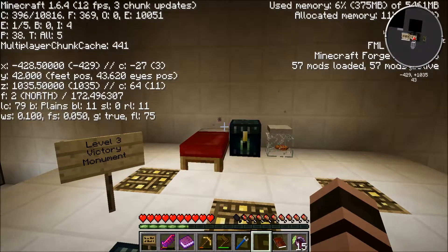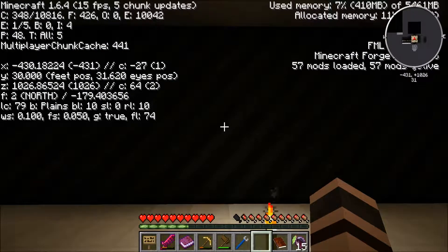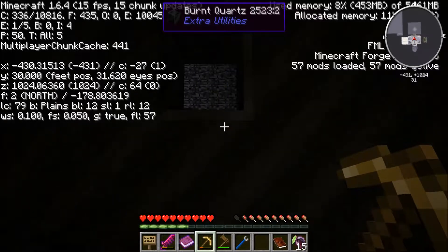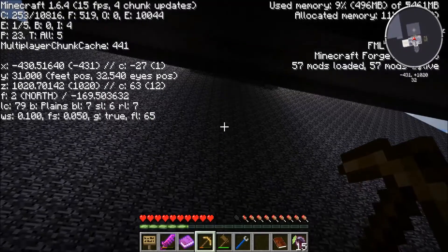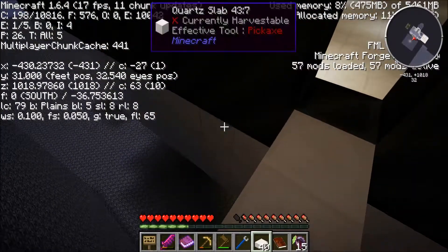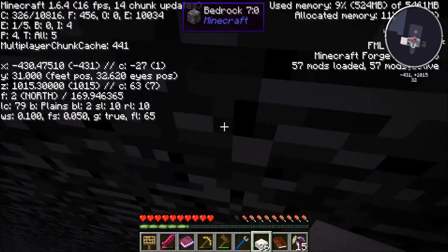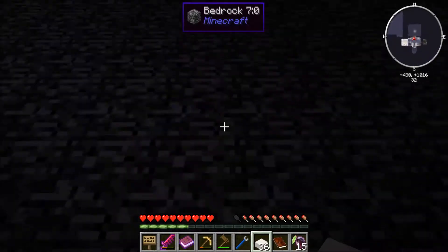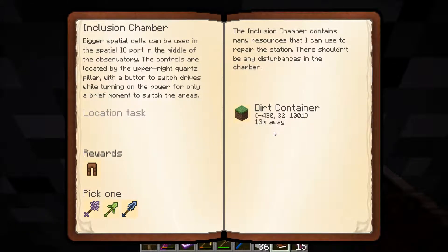I'm not entirely sure how we're supposed to get there. Level 32, so we actually want to go up some. Negative 430 — let's try a different tactic. Negative 430, 1001. We need to go this way, up a couple. I feel like we should be able to collect that. I don't see anything. Bedrock over there. That's where we popped out last time. 1001 is just on the other side of this here. So we do need to get down to that exact spot for some reason — I don't know why. How close do we need to be? Can we climb the reward from here? No — 13 blocks away. 13 blocks.